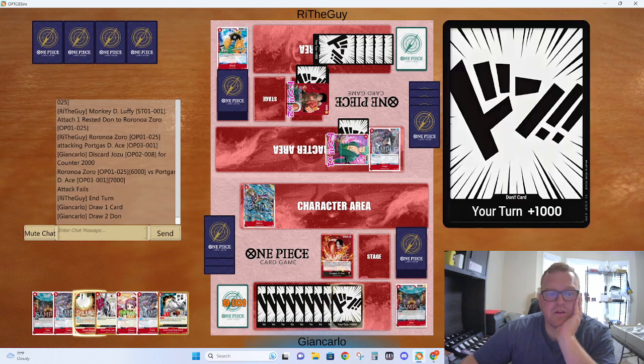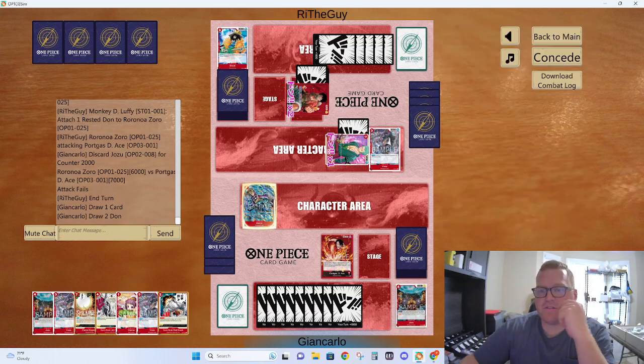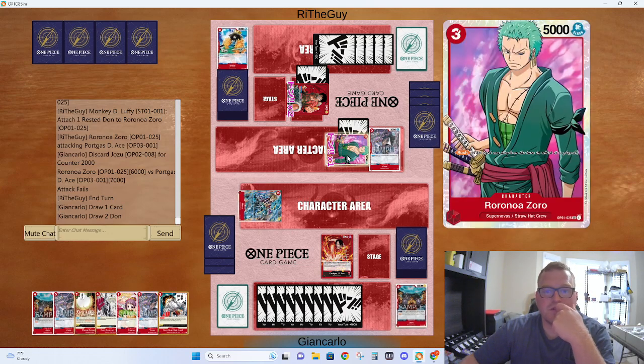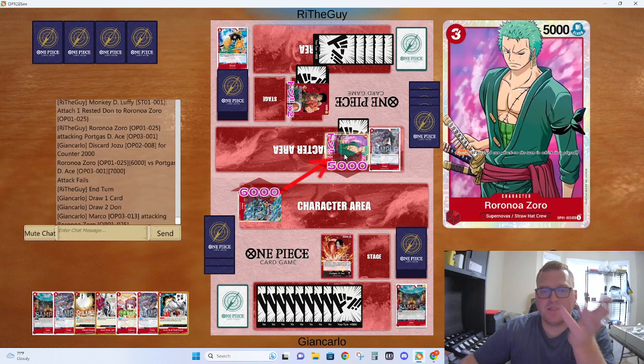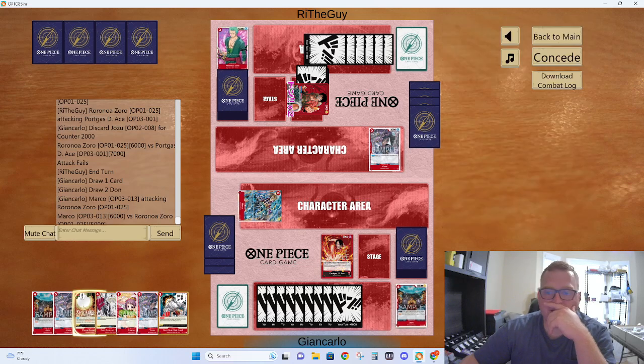Leave up for Redhawk. We want to attack here first — I would much rather get a 2K out of his hand than deal the damage. He doesn't block — okay, alright, so we got the full clear.